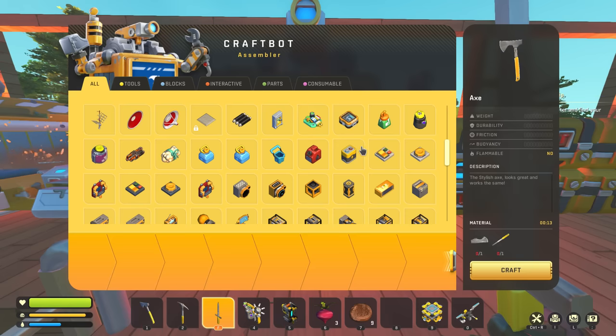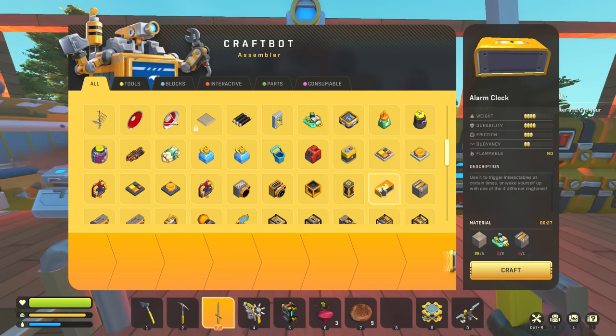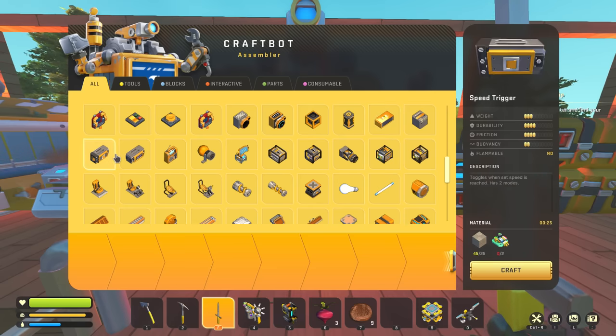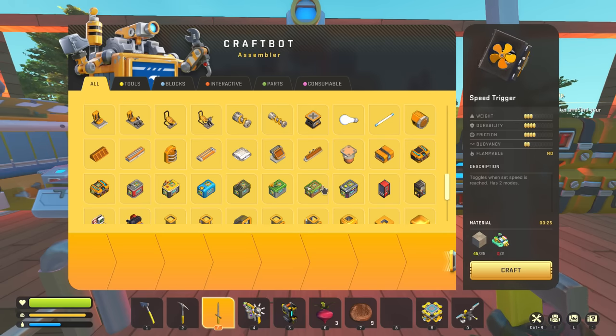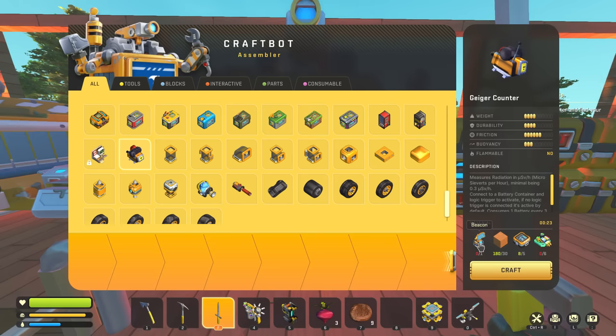So the Geiger counter — I'm assuming it's in here somewhere. That's not it, that's a master battery. Alarm clock. That's a speed trigger. It's gotta be in the main one. Oh, this looks like it — nuclear symbol, Geiger counter, there we go. So we need one beacon, copper component kits, and circuits.